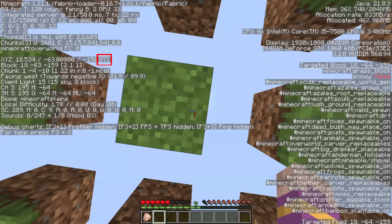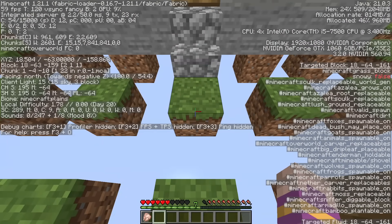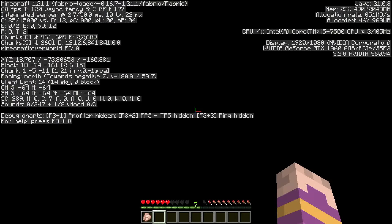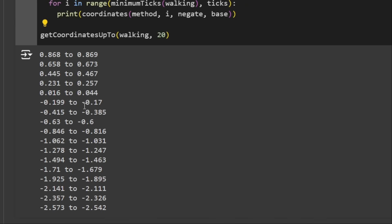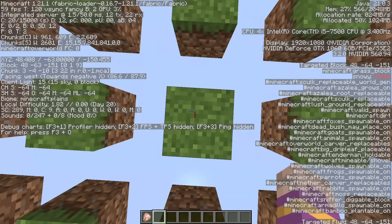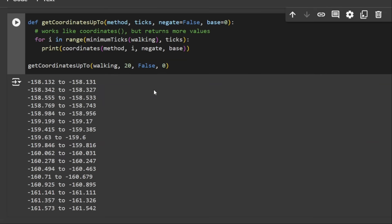So for walking on tick 3, you need to align yourself between coordinates 0.868 and 0.869. I tested both of these values in practice and they work — if you go 0.001 block out of this range, you will fall. You can do this for any tick after tick 3, and I display all coordinate ranges up to tick 20. I also added the ability to negate those — just 1 minus the result — which helps for going west or north, where your coordinates decrease, with a base offset added to all results.